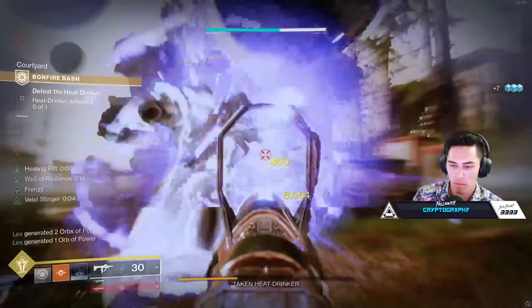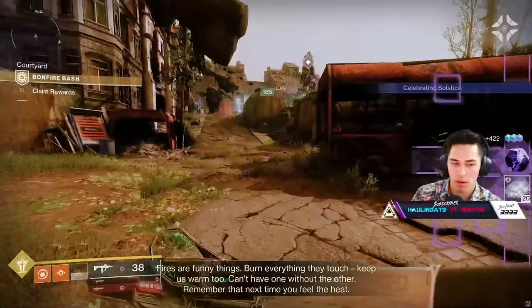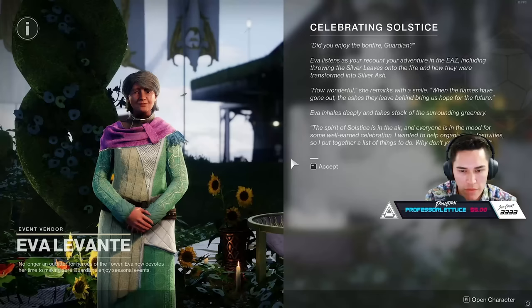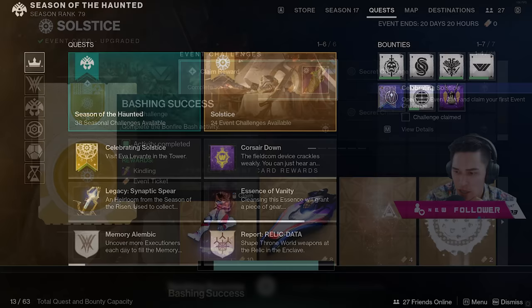Upon completing Bonfire Bash, you'll notice that your Silver Leaves — if you have all five armor pieces on — will convert to 20 Silver Ash, again a 5 to 1 ratio. Next, you'll return back to Eva Levante in the tower. You will open up your event card and claim your very first event challenge. Claiming this challenge will reward you with a piece of Kindling, and by the way, you can claim this literally from your quest tabs as well.